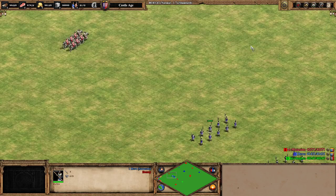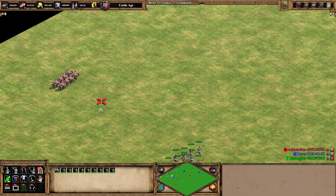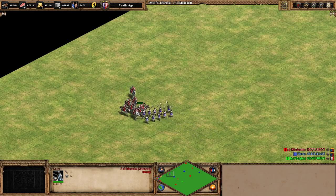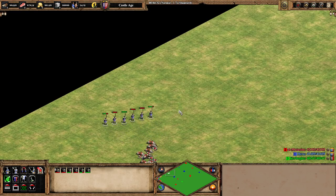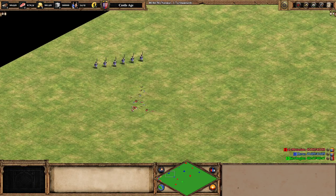Before testing attack upgrades on the knights, let's first run the pikemen versus knights test with no upgrades on the pikemen — I have to do this first because once I get the attack upgrade it'll affect both pikemen and cavalry. Running the pikemen into the cavalry, both on aggressive — and wow, this is a stomp for the pikemen. They come out with six pikemen alive, three heavily wounded and a couple damaged. We'll keep these results for later reference.